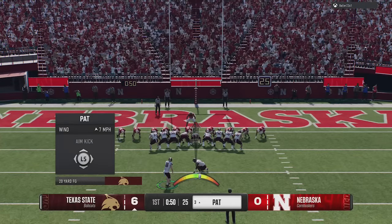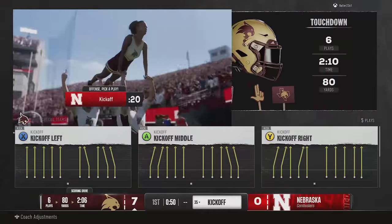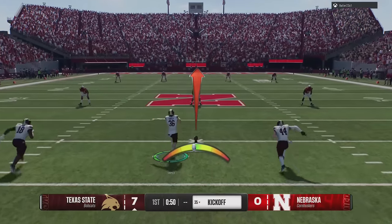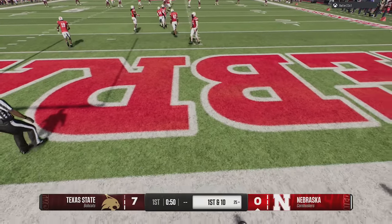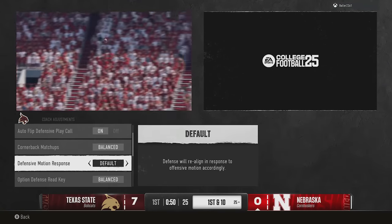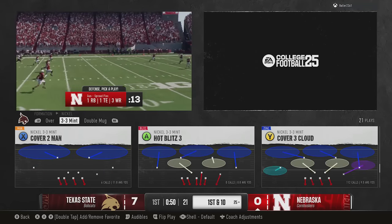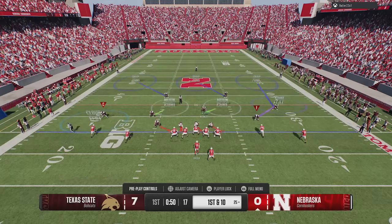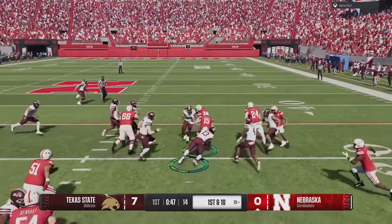Several AI logic adjustments were made: they significantly reduced the chances of receiving a roughing the kicker penalty on punts and field goals, updated general CPU play call and coach suggestion tuning across all modes, and increased the chance of defensive linemen sniffing out halfback screen plays — because previously you could run halfback screens all game and linemen would never react.